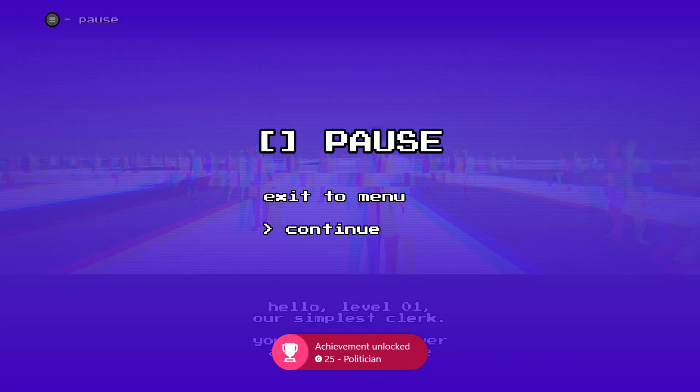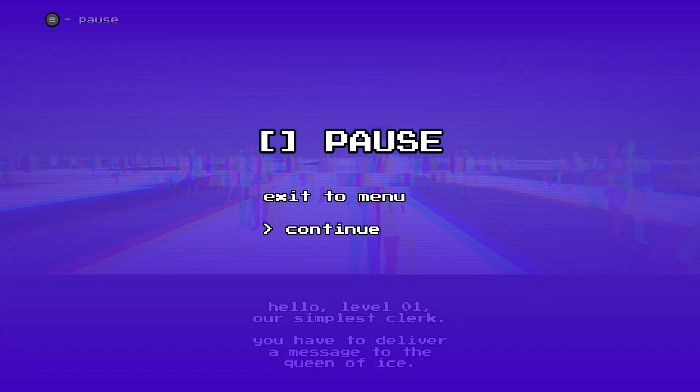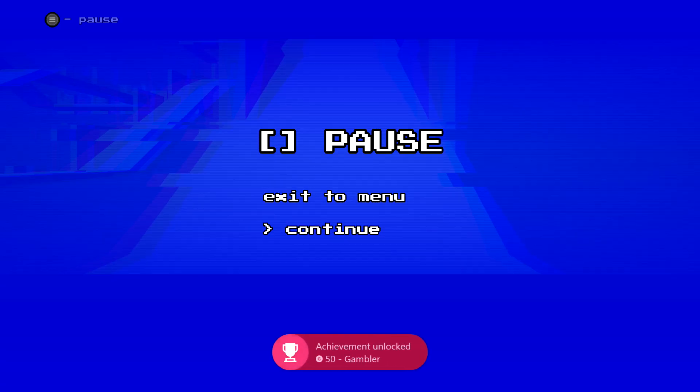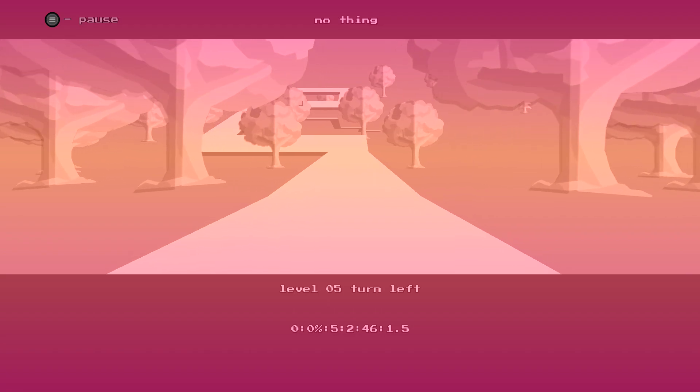Then just hit Y again, and that should start the next level, and you should be good for the next achievement, so on and so forth. Every level is going to have an achievement, and you can basically just mash the Y button to get through the entire game. There's going to be a total of 10 levels, so you just need to do this a total of 10 times — you can just mash the Y button and speed through the game in a few seconds.